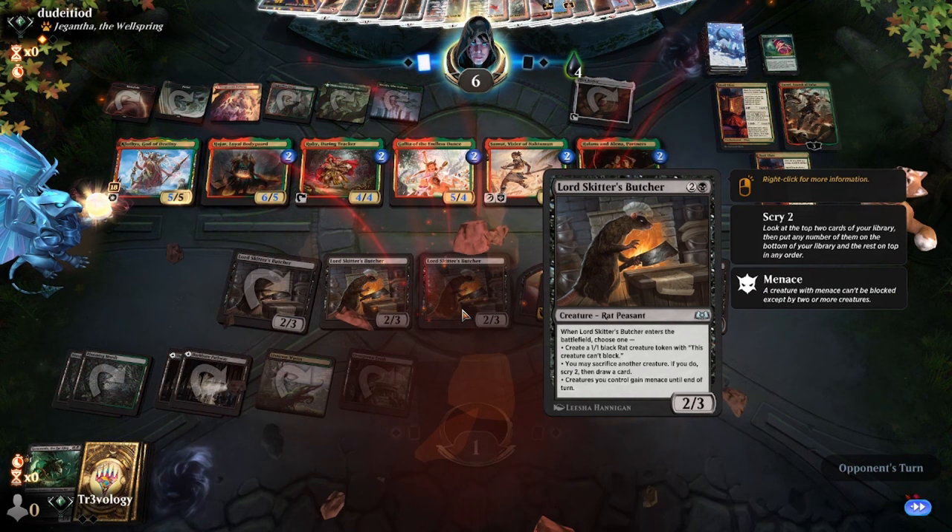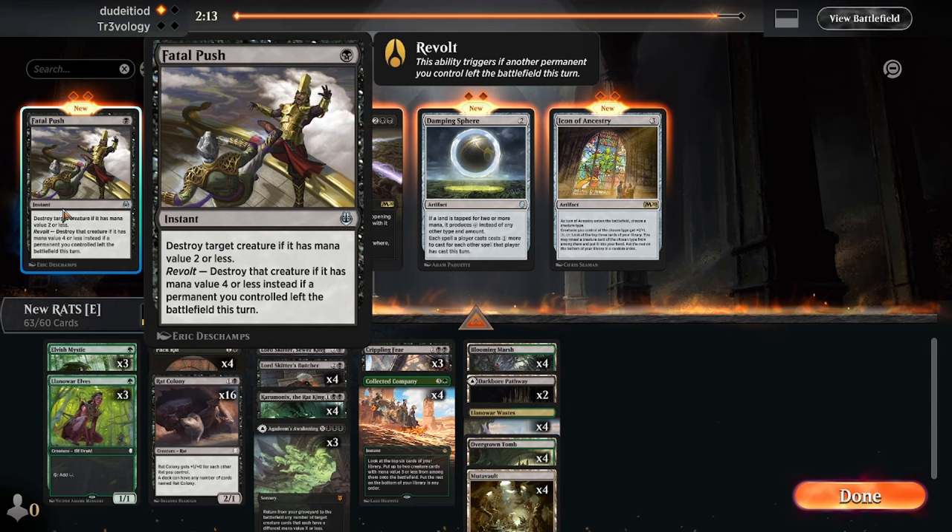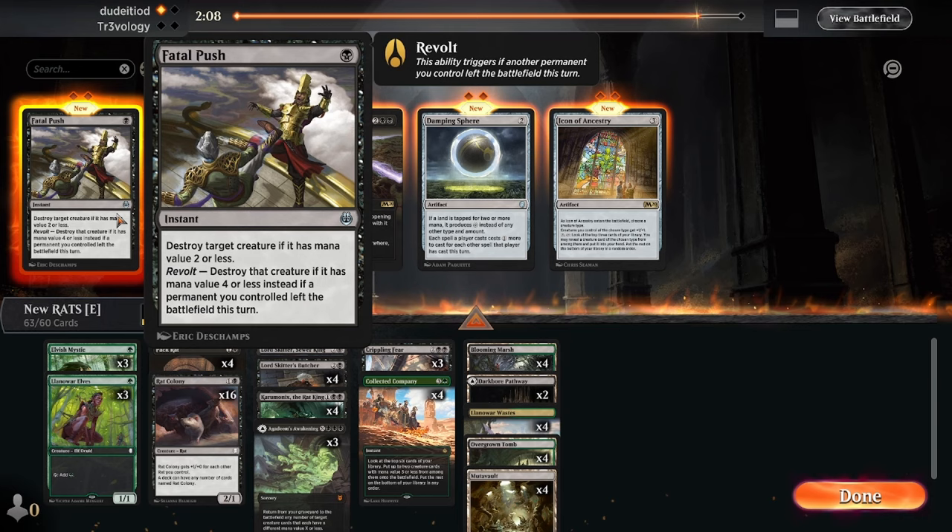We had a bit of a slow start there. Yeah, what a wombo combo coming out at the end — that was pretty cool. Right, creature matchup — we want the Crippling Fears. I don't think Fatal Push looks good here because all their other creatures start at three mana, though there are a couple of two-mana things — maybe worth bringing in.